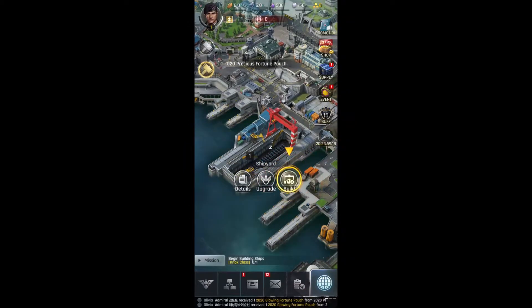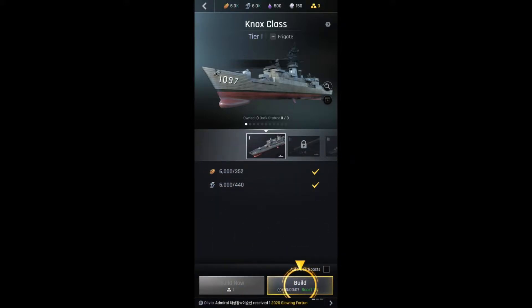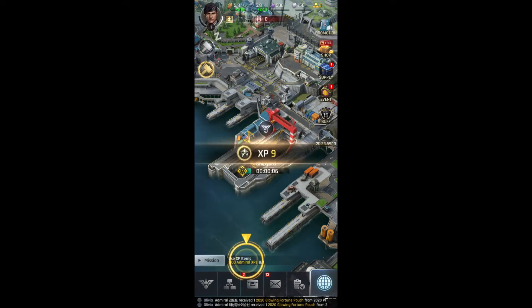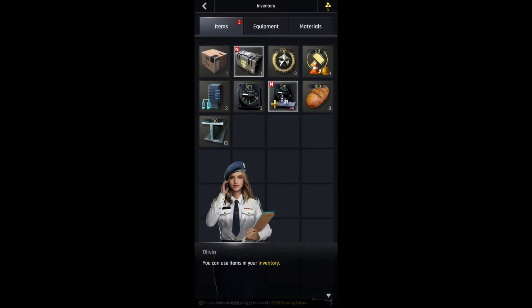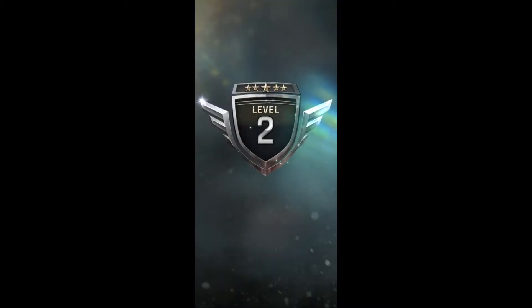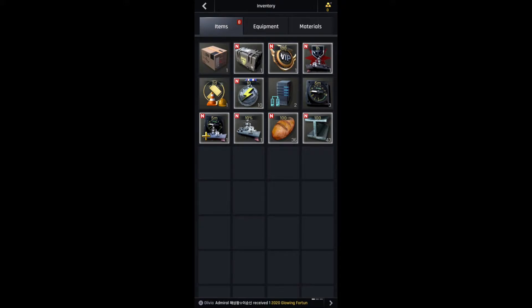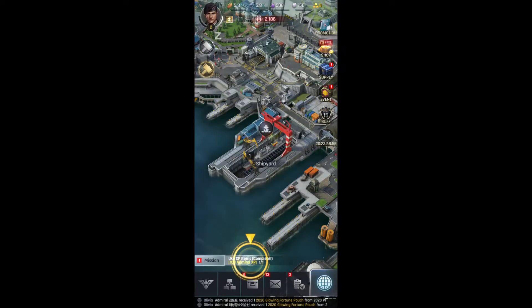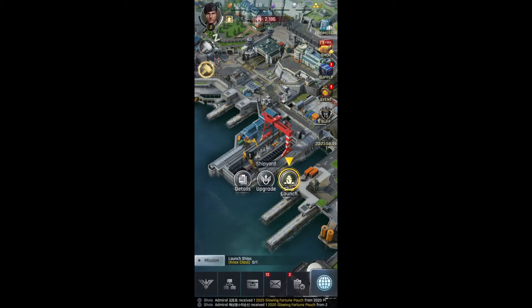A report from the shipyard. We've got a blueprint for Nox Plus Brigades. Tap Build to make a ship. You can use items in your inventory. Nox Class Brigade complete. Tap Launch.